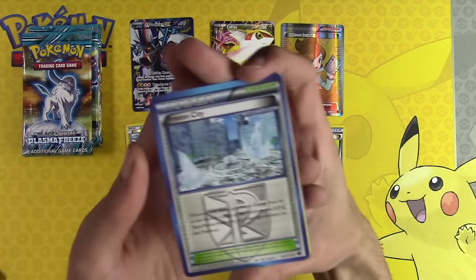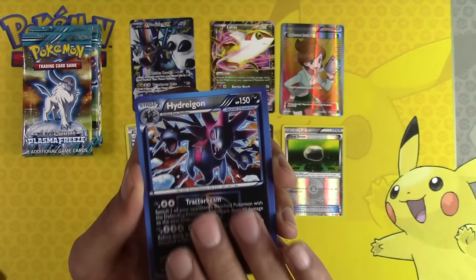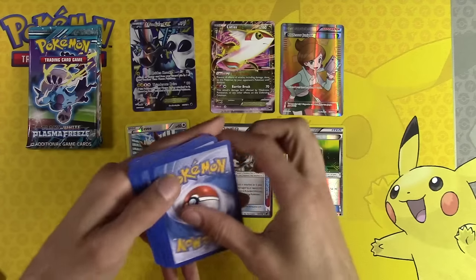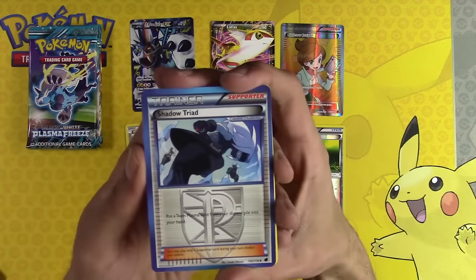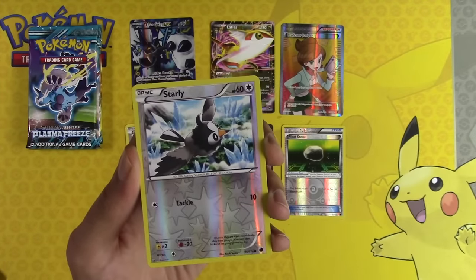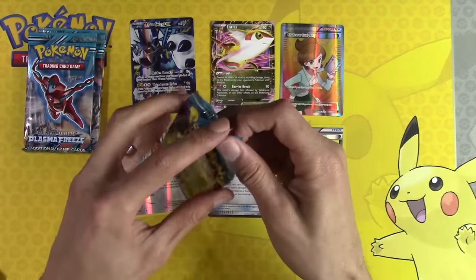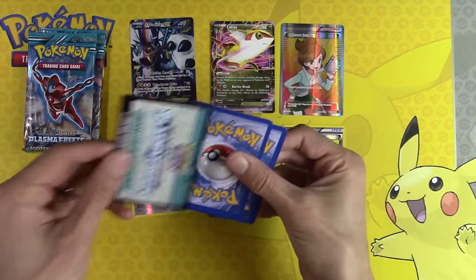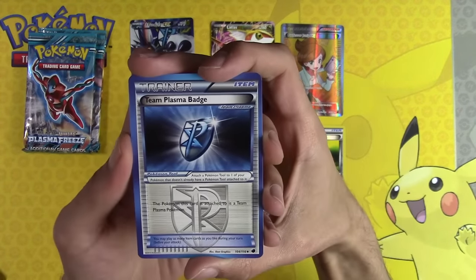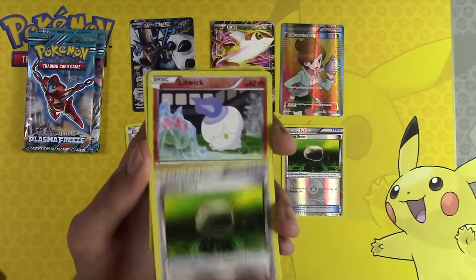Couple packs left. Frozen City, Exeggcute, Krokorok, Hydreigon, Feebas. Shadow Triad, Exeggcute, Krokorok, Starly, Nidoking. Looks like three packs left after this. Oh no, come on - Throwback Thursday, the first one. Let's be amazing. Team Plasma Badge, Superior Energy Retrieval, Float Stone - that's cool, we'll put it on the bench - Litwick, and Dragonite. Fumbling everywhere.